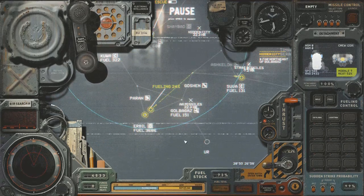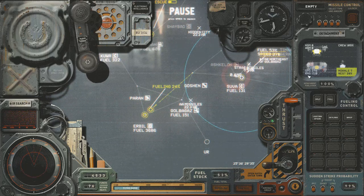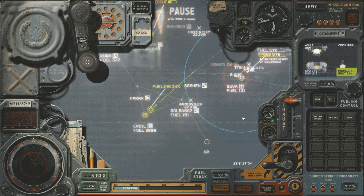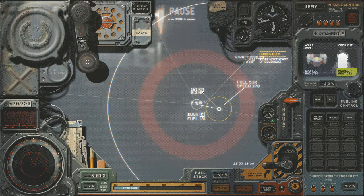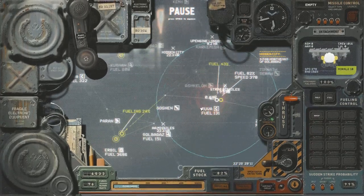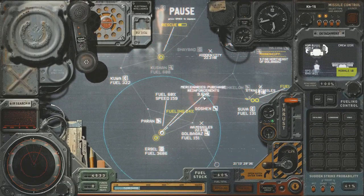Let's just pause the game and work a couple of things out. We've got an important fleet switch to do here — I'm going to dispatch the Skylark and the Lightning and leave behind the missiles on the Wasp. I'm going to order the Skylark and the Lightning to fly over here, the Wasp will continue on to Suva. The rest of my strategic warfare fleet is heading up to Goshan.